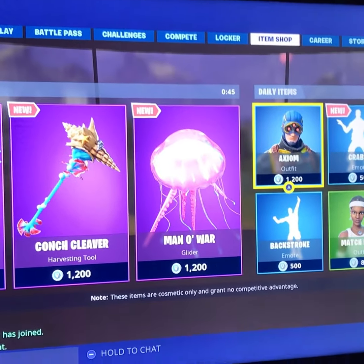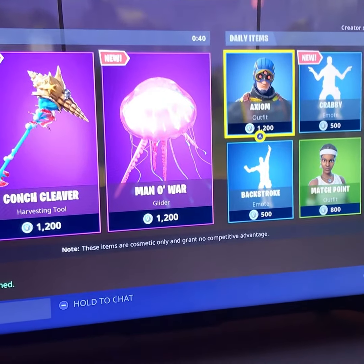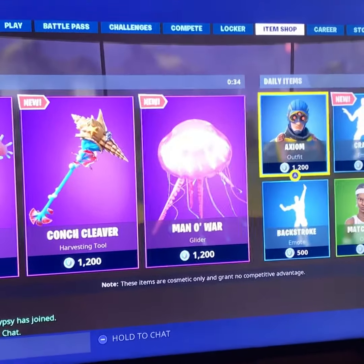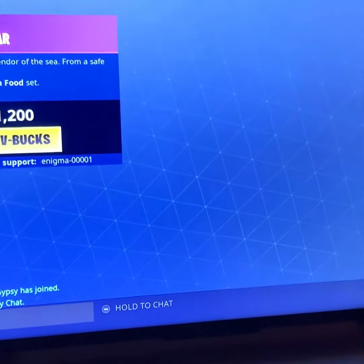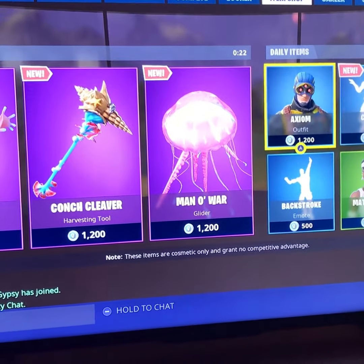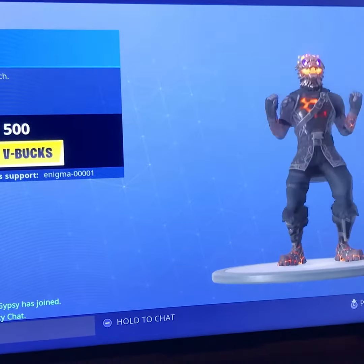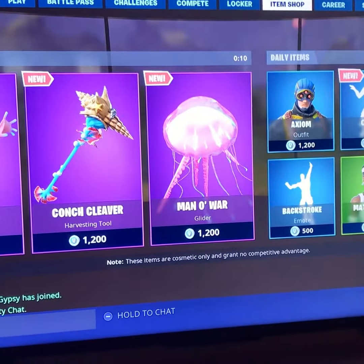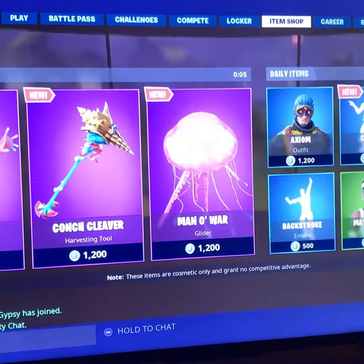What is up geniuses, jjblaze7 here! The item shop is about to come out so we're just gonna wait. Right now we have the starfish skin, the con cleaver, the man of war — it's like a jellyfish. We have the backstroke emote, the crabby atom lucky pickaxe, and the slippery wrap.